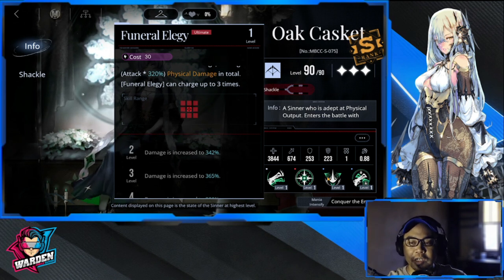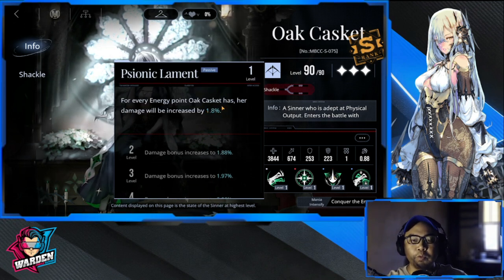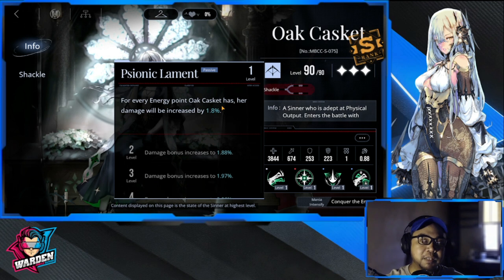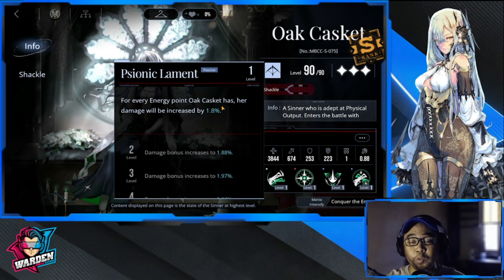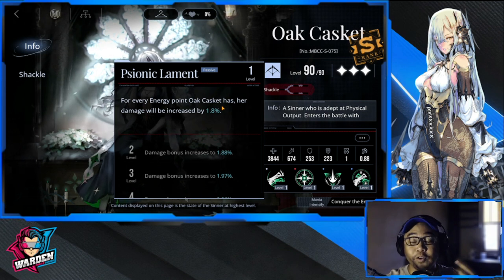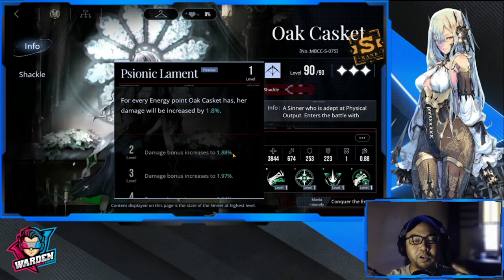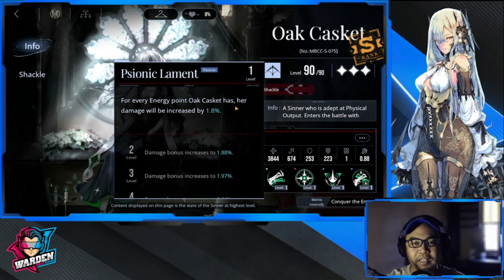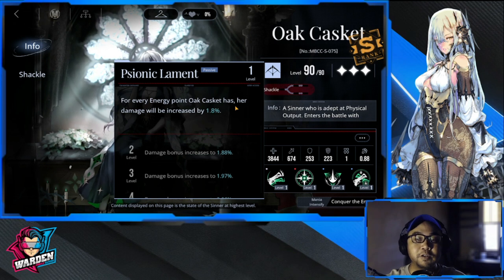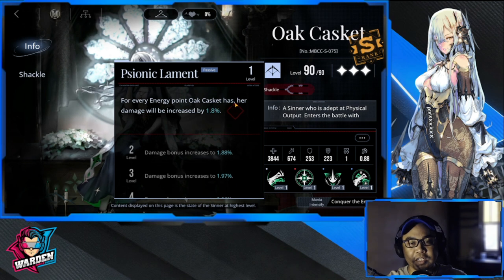For her first passive, for every energy point O'Casket has, her damage will be increased by 1.8%. The energy point acts as her buff until you use it for her ultimate. This is a nice mechanic because you can keep spamming her basic attack and building damage — you use her ultimate only when needed, while gaining a lot of damage increase through energy points in the meantime.